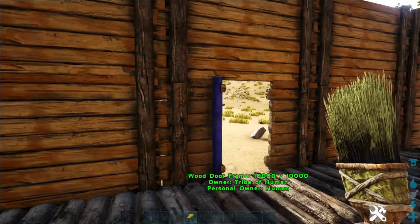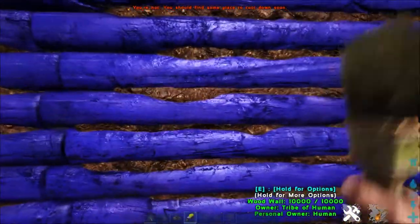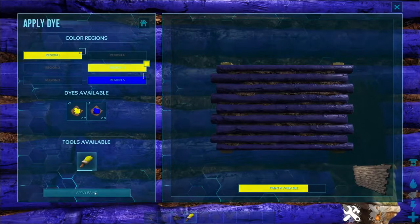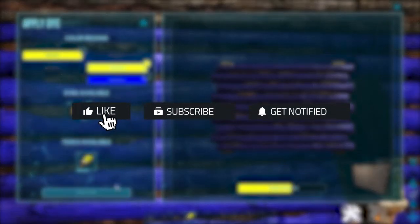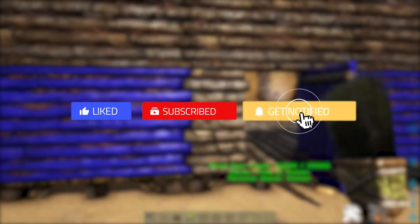Well, this is how you can apply dye with a relatively simple early game process. As soon as I learned you can do this in game, I was painting everything that I could. By the way, if you happen to like this tutorial, then please consider leaving a like, subscribing, and ringing the notification bell — that way we know this is the type of content you like to see. Until next time!